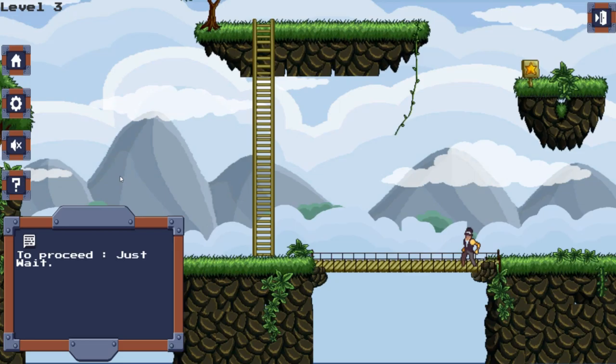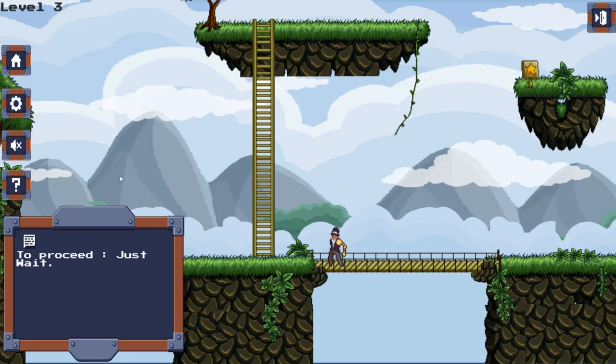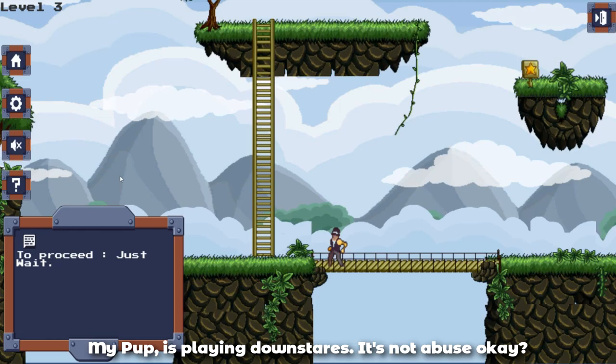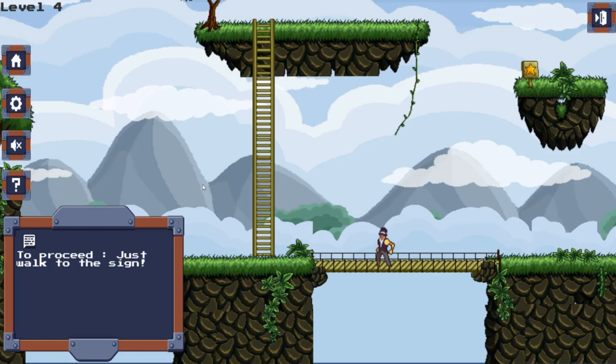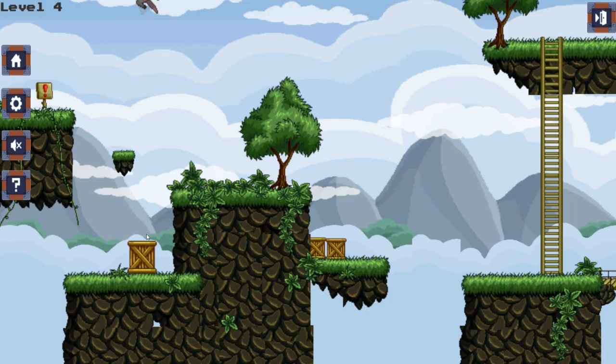Now level 3 — to proceed, just wait. You just wait; I think it was for 30 seconds. So let's wait. Level 4: to proceed, just walk to the sign. On this level I made it really, really slow with a weird jump, so it's still fairly easy. Okay, almost there.